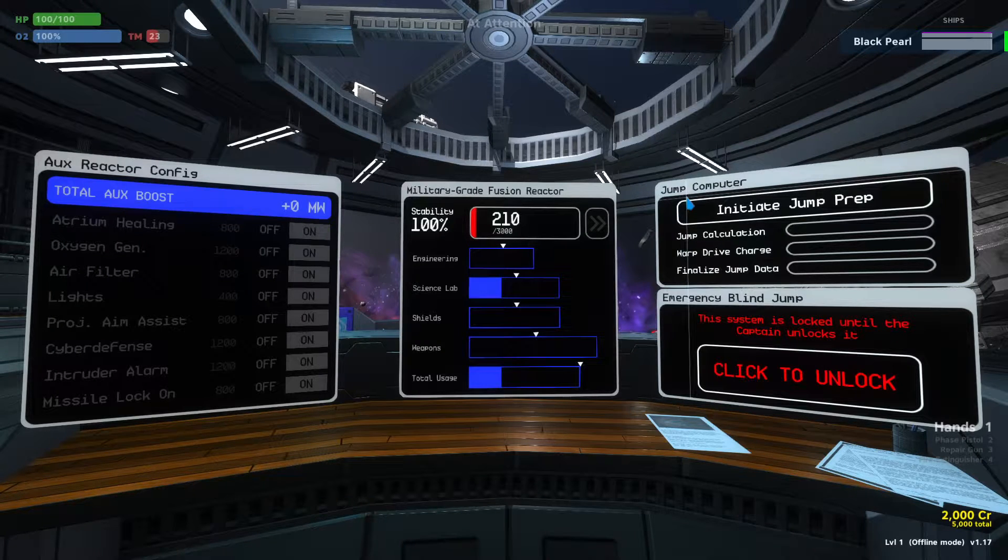You are responsible for initiating the jump prep, so when your captain asks you to, you go ahead and hit this big button here on the right and you initiate the jump prep.